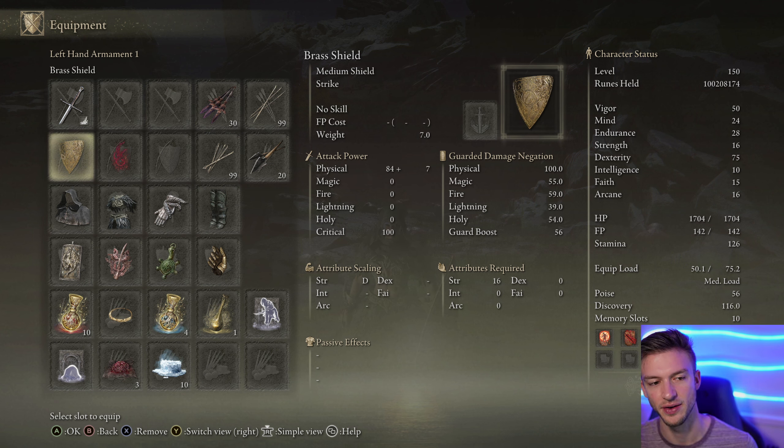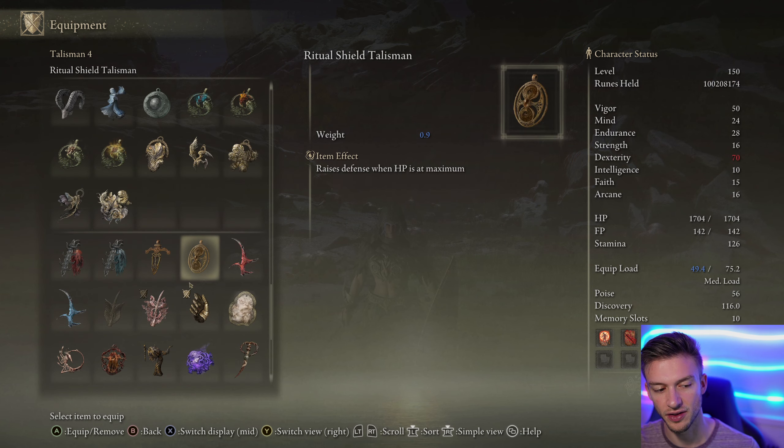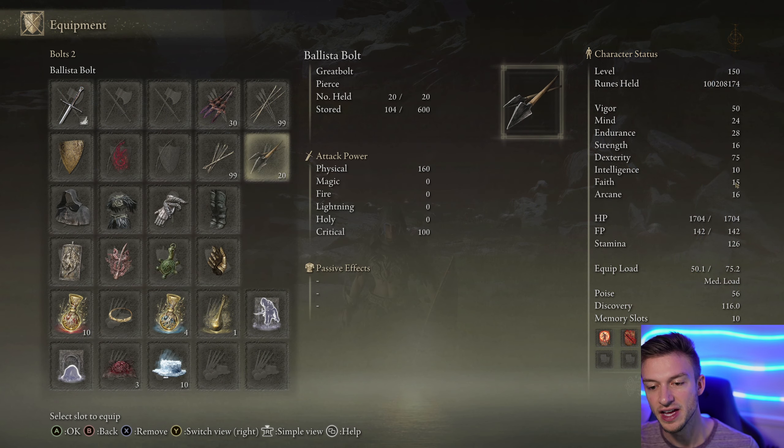I went with 16 dexterity, allowing us to go with the brass shield, which is a little bit better, and it also lets us wield a few different weapons as well. So if you don't want to always use the S-Doc, this is a minor strength investment. I went with 70 dexterity, although this is boosted by Millicent's Prosthesis so it goes up to 75. I went with 15 faith and 16 arcane, which allows us to cast some incantations to further boost our damage.